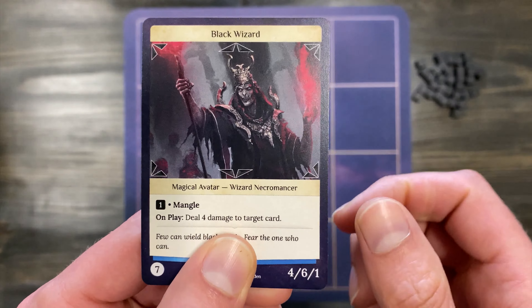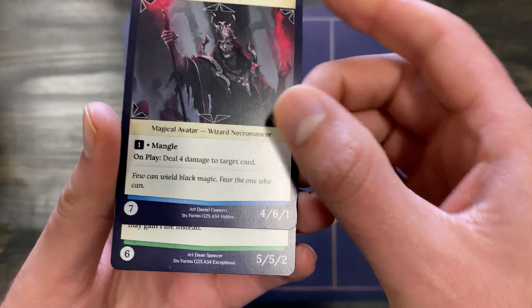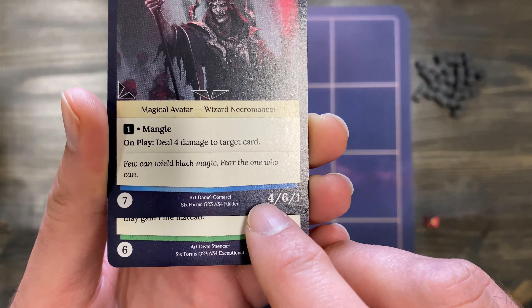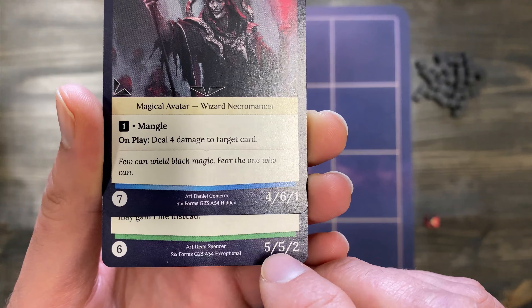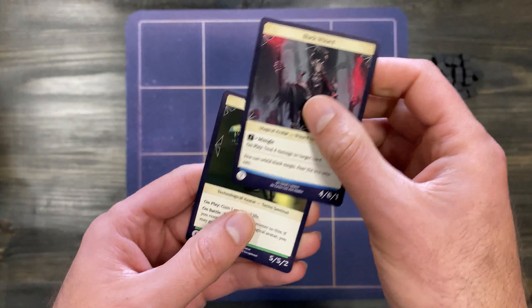When this card is in play and it moves to attack, we will look at the damage in the battle resolution for the two cards. This will deal 5 to the 6 health, and this will deal 4 damage to the 5 health, except for the Mangle card — it will deal that damage as damage counters.